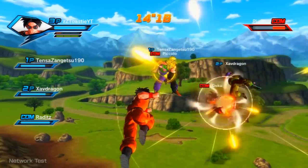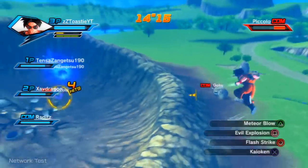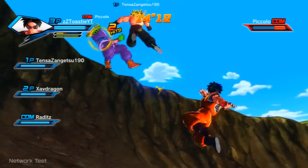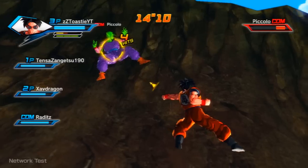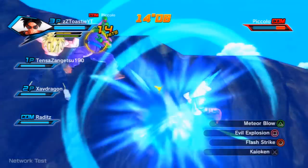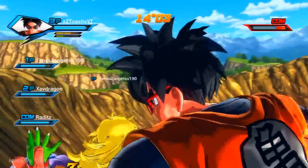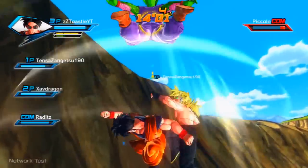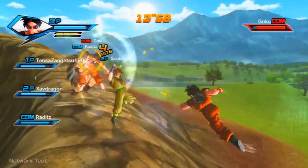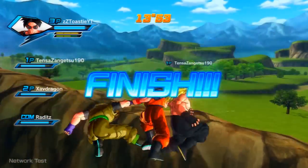So Budokai 3 story mode — I like the fact that you can fly around the entire world of Dragon Ball Z, you can fly around Namek and wherever you go, but I disliked the way that they handled all of the cutscenes, or by cutscenes I mean all of the splash art they put on screen. I liked it a lot more like Budokai 1, when they had actual cutscenes and it actually felt more like the show.